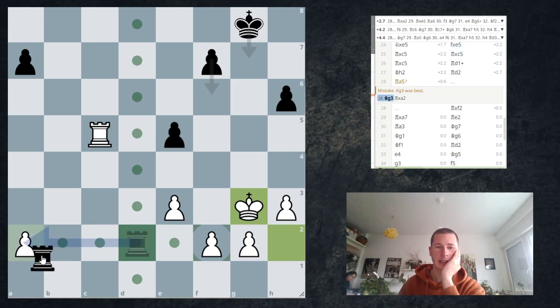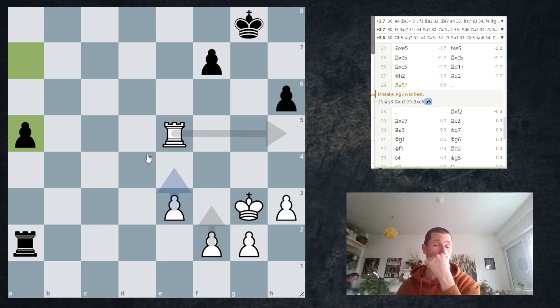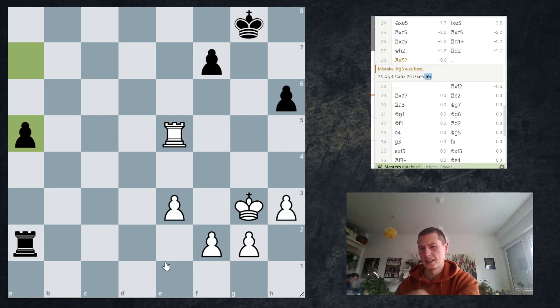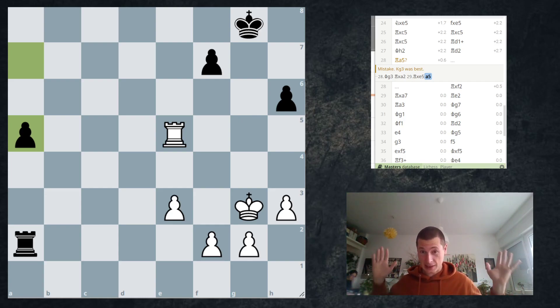Apparently I chose the worst option. If I go King g3, he takes on a2, I take on e5 — let's say he starts pushing his pawns. Yeah, this is hopeless. He has a passed pawn and this is hopeless. I'm sorry about this game — it wasn't a good game. It was a draw and it should have been a win. I'm not going to be upset like yesterday, but this wasn't good. Congratulations to my opponent for fighting in a much worse position. Thank you for watching, stay tuned for more chess. Tomorrow we are continuing with TRE. Bye-bye.